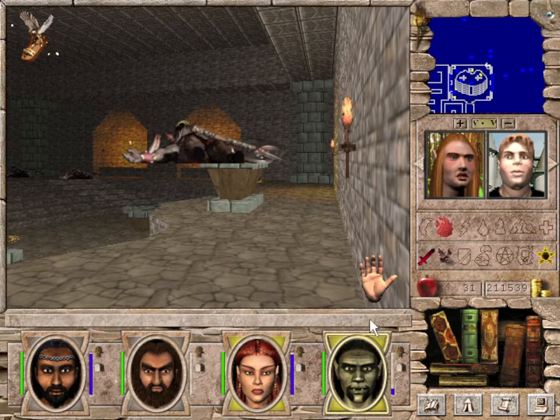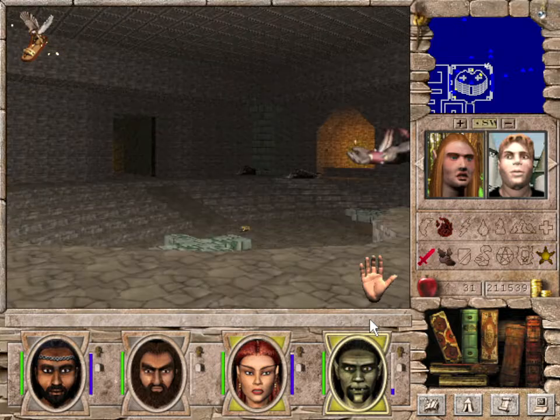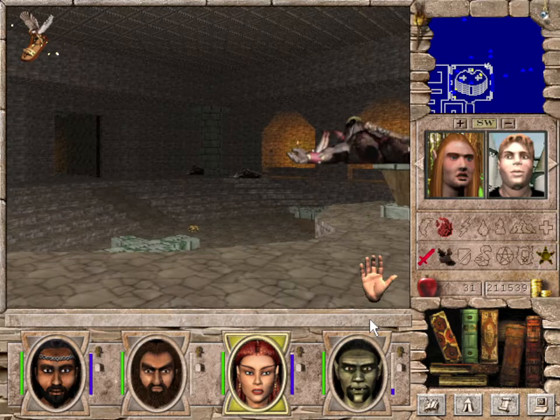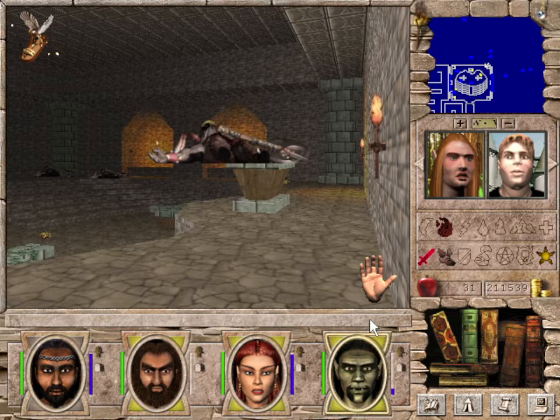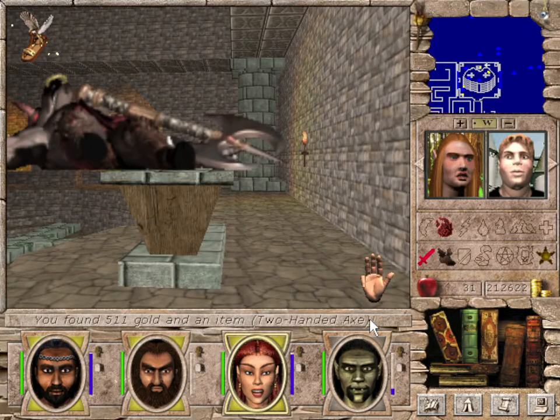Hello and welcome back to Might and Magic 7 for Blood and Honor! We certainly have plenty of blood here on the altar. And now we need to find the honor, but also get out of here alive — that's more important, really. So let's try all these things.